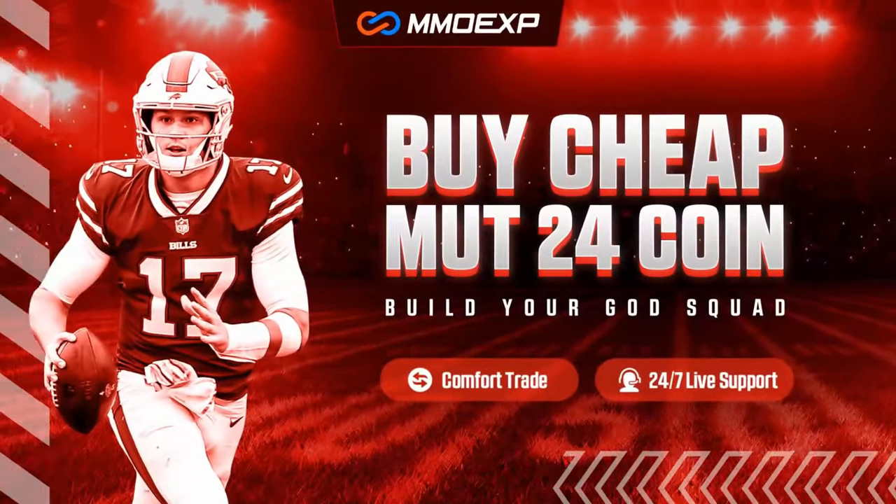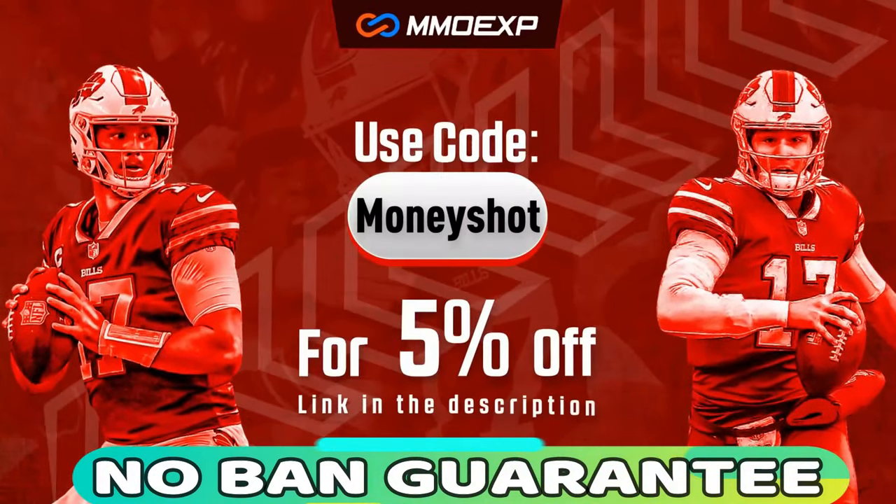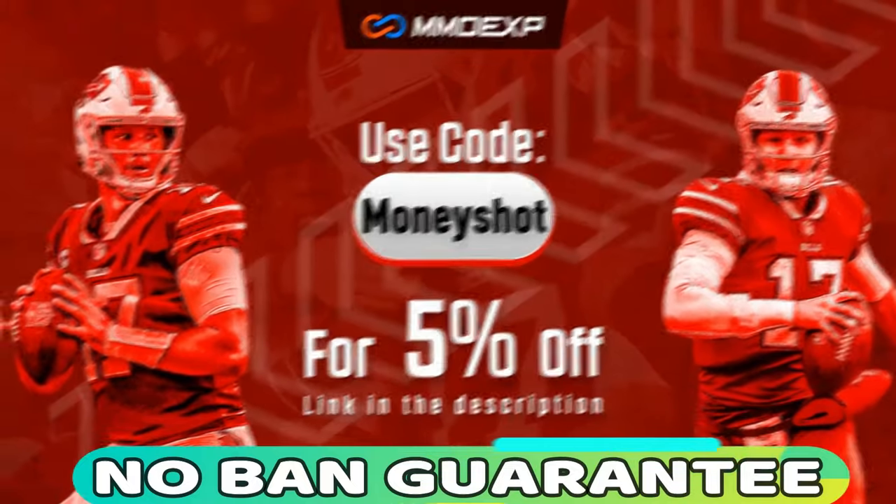For the fastest, cheapest, and most reliable coins in the market with a no-ban guaranteed delivery, check out my coin sponsor moxp.com and use discount code MONEY SHOT for five percent off your order. Link in the description below.